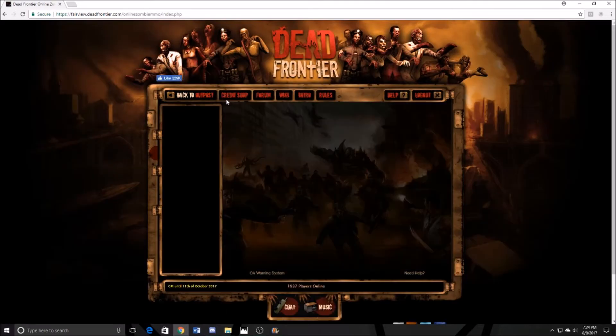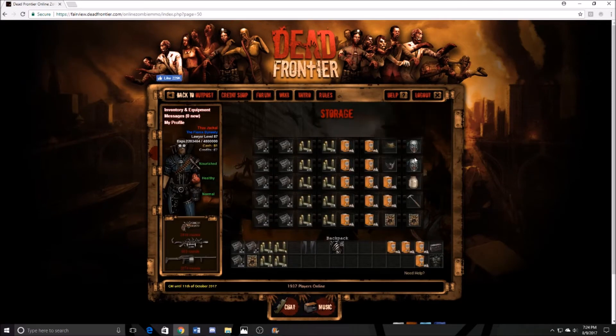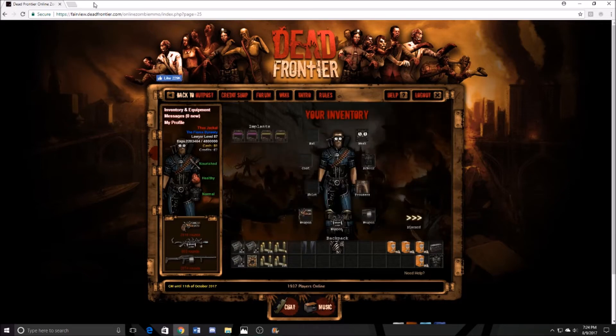We thought clown masks were cool — not anymore. I've got two of these bad boys right here. Clown masks are a thing of the past. The scavenger mesh and the scavenger mask are the coolest items in the game right now.